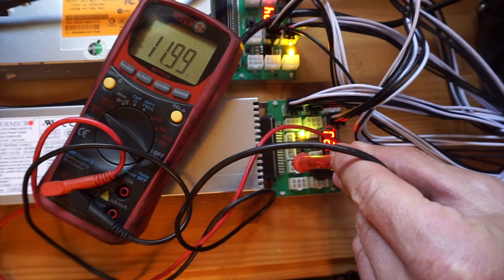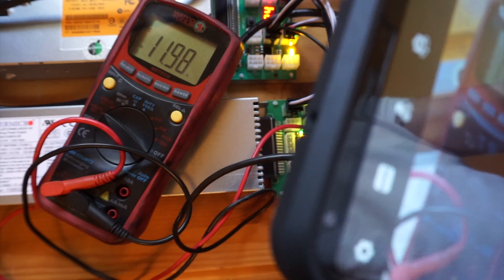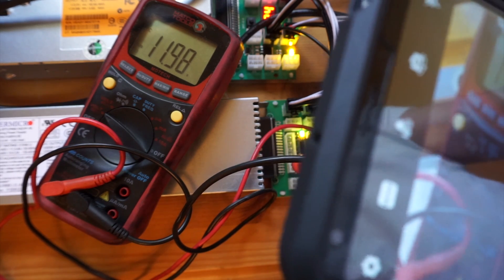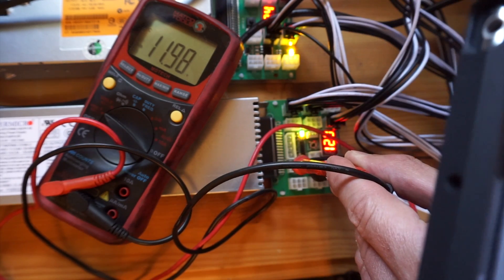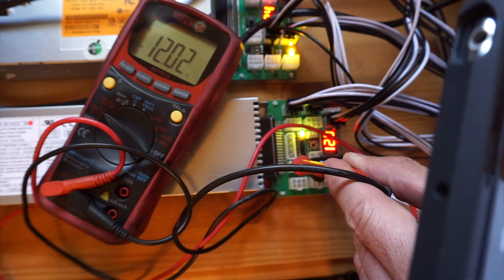The next thing you need is a multimeter — I'll leave an Amazon link in the description. Turn it to DC, or direct current. If you look at one of the six-pin connectors on the breakout board, the opposing corners are the ones you want to test. With the tab facing towards you, the top-left is your positive (red) and the bottom-right is your negative (black). If it reads a negative 12 volts, just swap those leads around to get the proper reading.